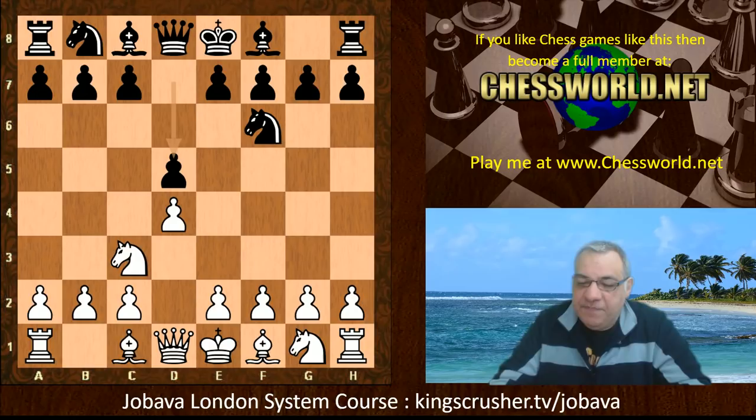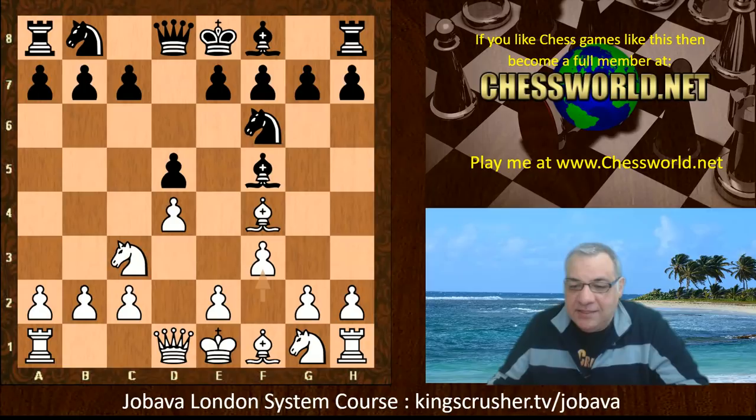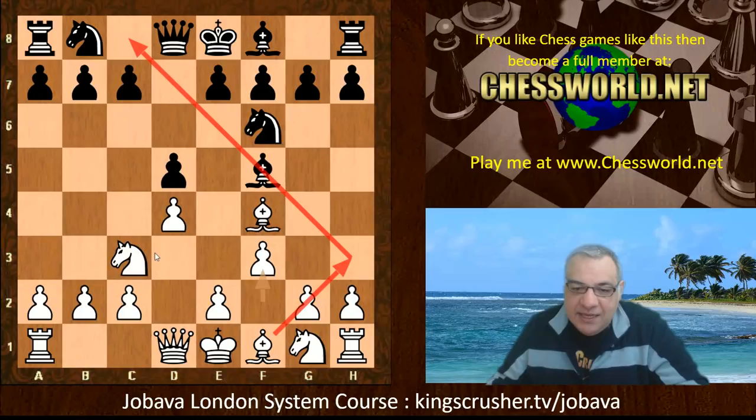So d5 was played, Bishop f4, Bishop f5, f3 — and this is like playing the Italian game on the other side of the board. This bishop is going to be kicked, and sometimes maybe this bishop could even go onto this diagonal. In the Italian game there's c3, d3, b4, a4 and stuff like that — you can see the similarities.